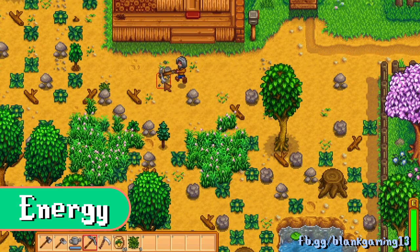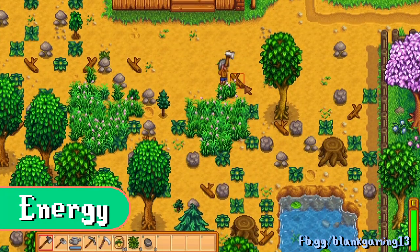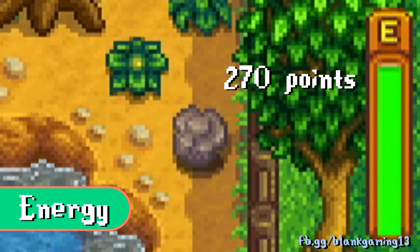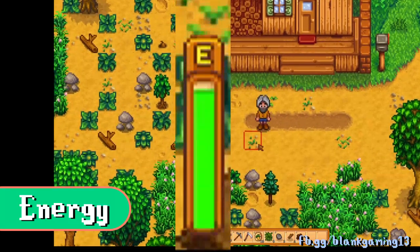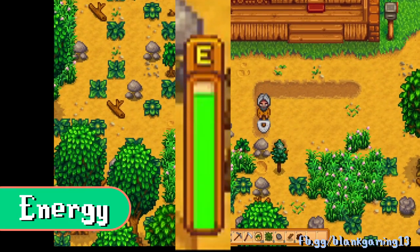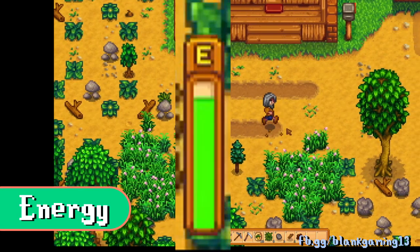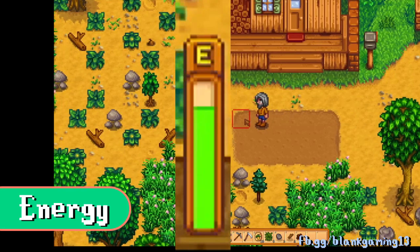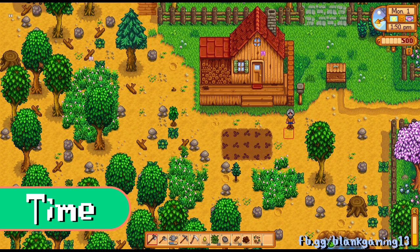One feature of Stardew Valley is that you have energy. In Year 1 when you start out, you only have 270 points of energy. You can check this by hovering your cursor over the green bar at the bottom right of your game screen. Almost everything in this game costs energy — using your hoe, watering can, pickaxe, and axe each costs two energy per swing, and fishing costs eight energy.